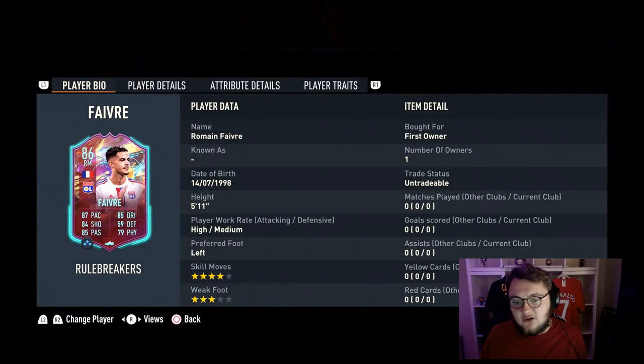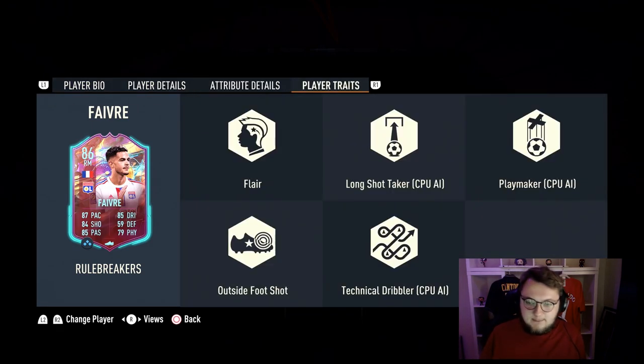The design on the cards is absolutely gorgeous as well. Favre is coming with 87 pace, 85 dribbling, 84 shooting, 85 passing, and 79 physical. I don't actually know what they've dropped on him - maybe defending. He's got four star skills with a three star weak foot. He has 5'11, high/medium work rates, and he is left footed.